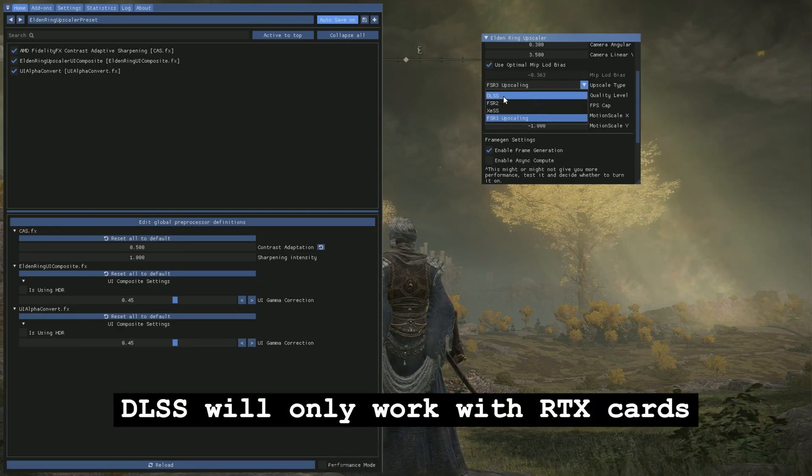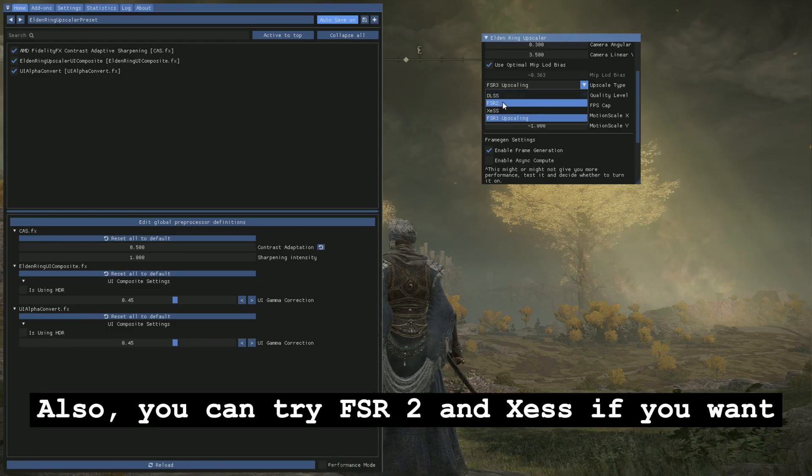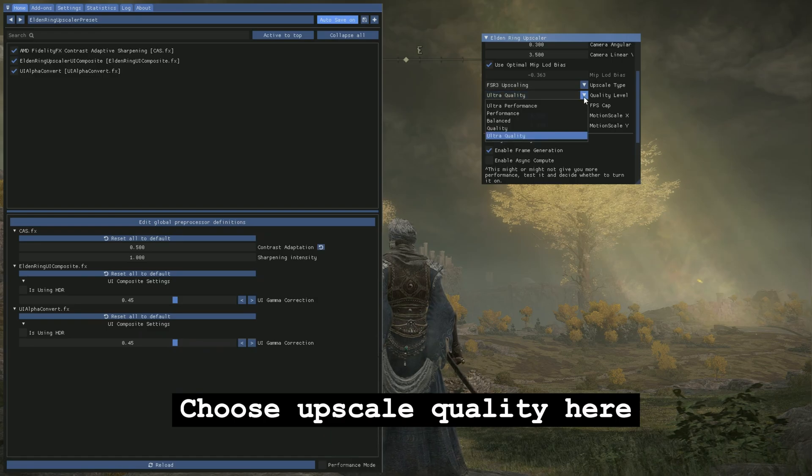DLSS will only work with RTX cards. You can also try FSR2 and XeSS if you want. My GPU is an AMD GPU so I chose FSR3. Choose your Upscale quality here.